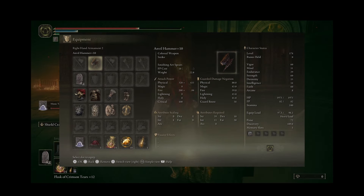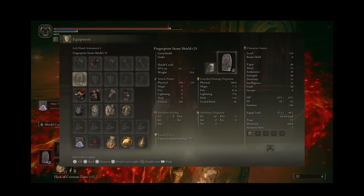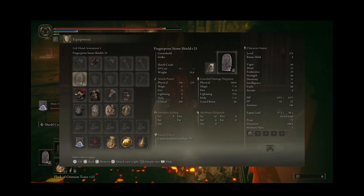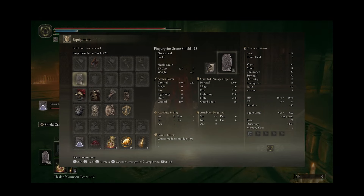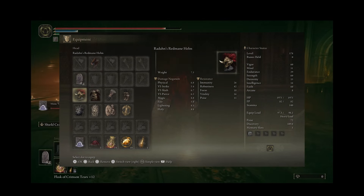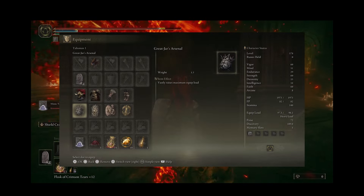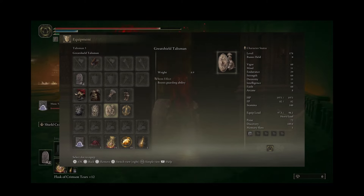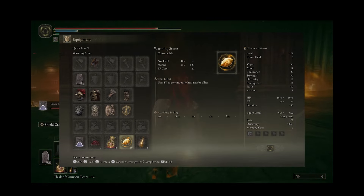I'm using the Anvil Hammer Plus 10, a devastating weapon, and at the cornerstone of all of this is going to be the Fingerprint Stone Shield plus 25. This thing is crazy — the guard boost and the negation of all imaginable damage is insane. I am running with the Redance Armor; I just love how it looks and it gives amazing stats. Great Jar's Arsenal vastly raises maximum equip load. The Dragon Crest Great Shield Talisman gives us more defense. The Great Shield Talisman boosts guarding ability — this is absolutely necessary. And Erdtree's Favor plus 2 raises everything else.